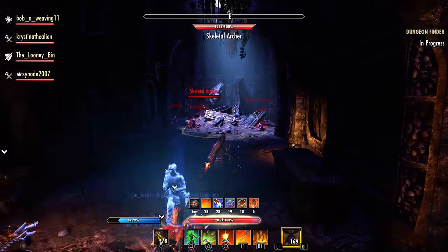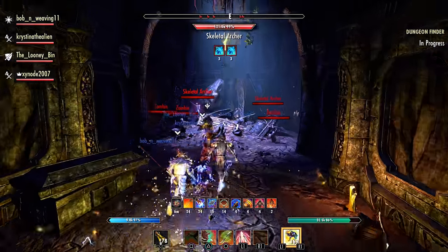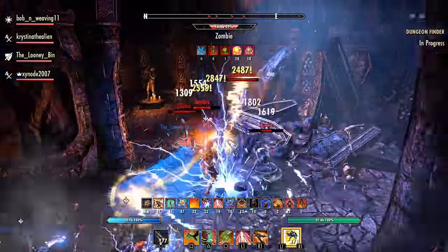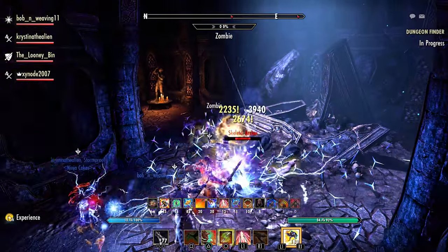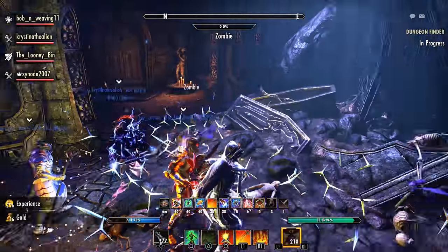This next pull is fairly simple. Pull in the ranged if you're the tank, keep everything in the middle, as much AoE damage as possible, and stay on those interrupts. The zombies do spit at you — they can't be interrupted — but the archers can be, so keep your eyes peeled for those.